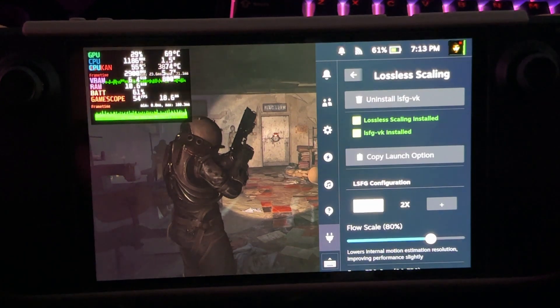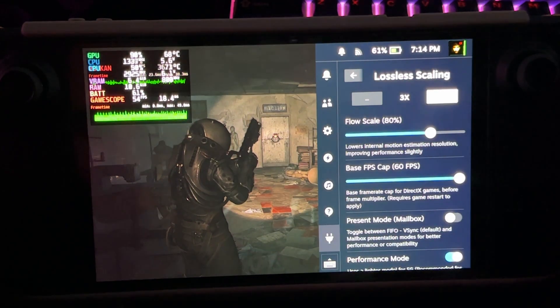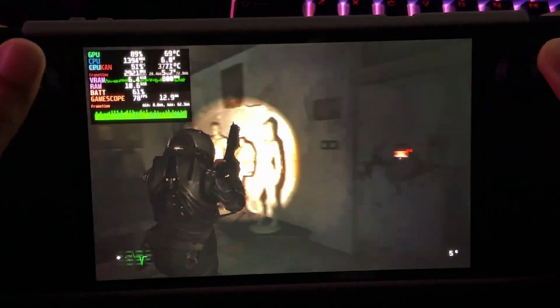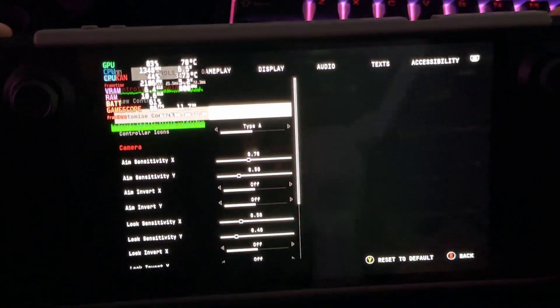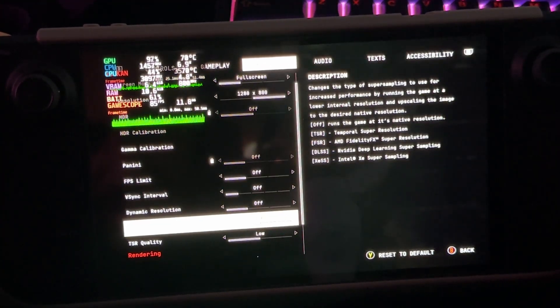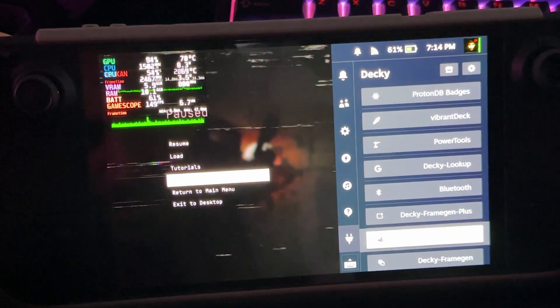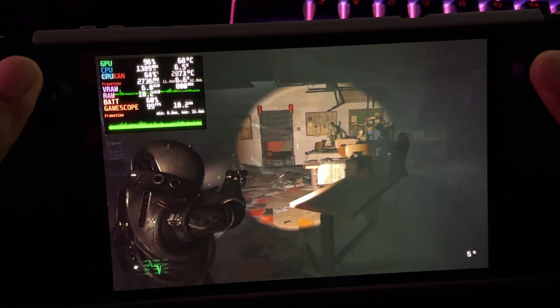Let's see what happens with 3x lossless scaling — we're at 80 FPS, but there is more visual breakup because of how many frames are being generated, so I wouldn't fully suggest playing this way. What if we go to settings, turn off TSR, and go back to very low with lossless scaling on top? We don't need this much lossless scaling — just 2x, and we're already well above 60 FPS.